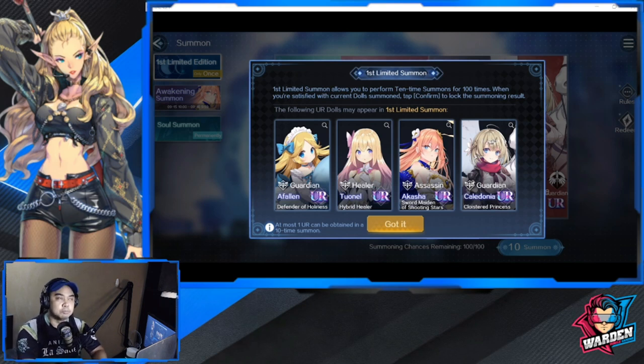I was able to go as far as chapter two already in another account, but it's really crucial that you start this game right. Just to have an overview: you have your Rare, your SR, your SSR, and your UR, which is your Ultimate Rare — the top dolls. The heroes are called dolls in this game.